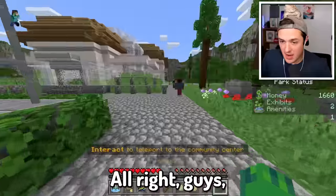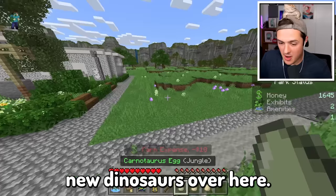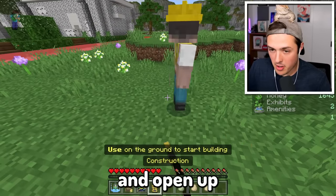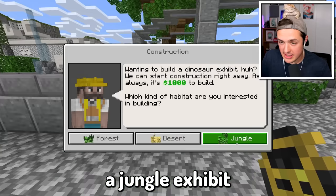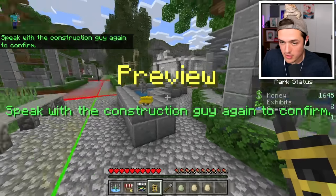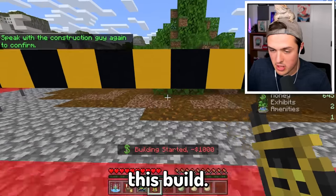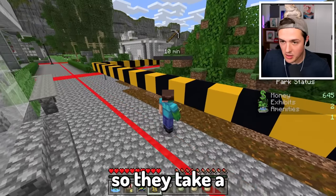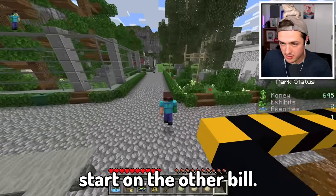In the meantime, I need to go ahead and build some exhibits for our brand new dinosaurs. Let's open up our construction menu. It said we need a jungle exhibit for our Carnotaurus. Let's go ahead and confirm this build. Interesting - they take a little bit to build. I don't see a way to complete it instantly, so we might as well start on the other build. We also need to make sure that our dinosaurs are getting fed.